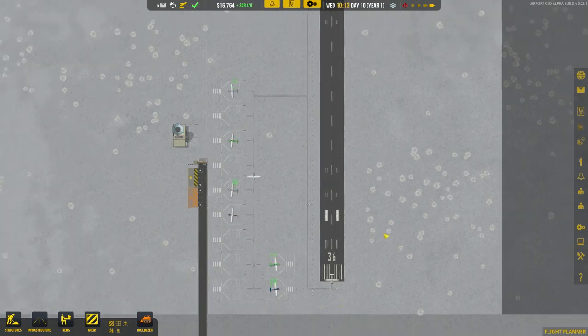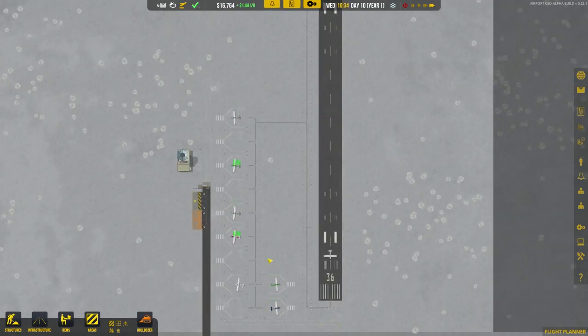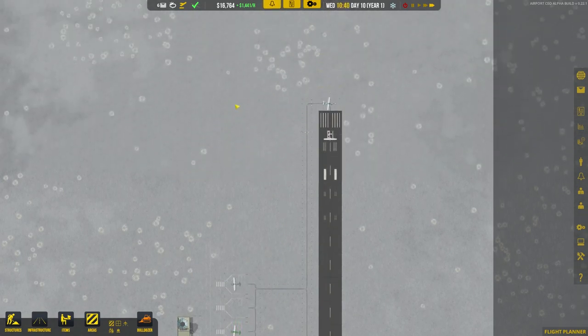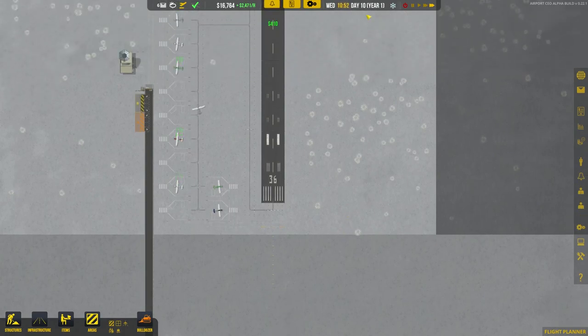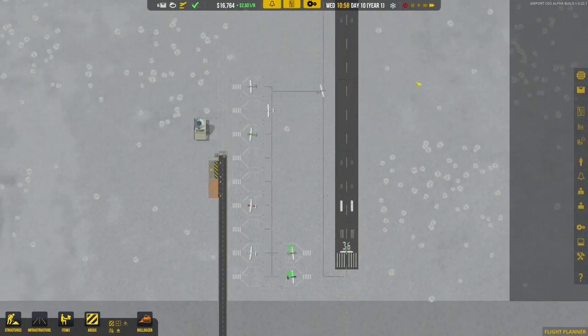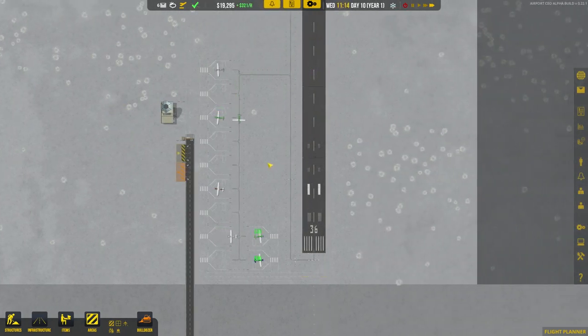I think it's going well. Not exactly setting the world alight in terms of cash — we're not making millions a day — but we're getting there slowly but surely. Once all this is in and full, we'll have another one of these over here with more stands. That'll be turning a nice little profit and then we can start planning our big commercial airport. If you've liked this video, please do leave a like and subscribe if you'd be so kind. Thank you very much for joining me in the Geek Cupboard, and I'll see you next time.